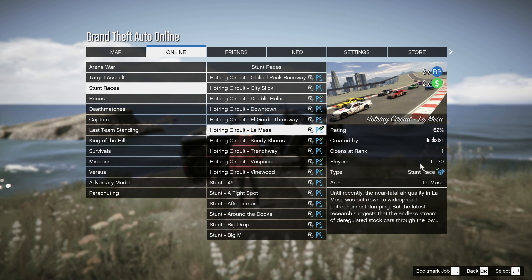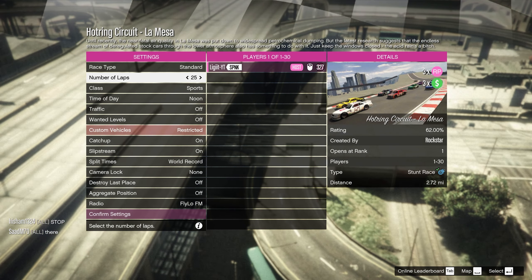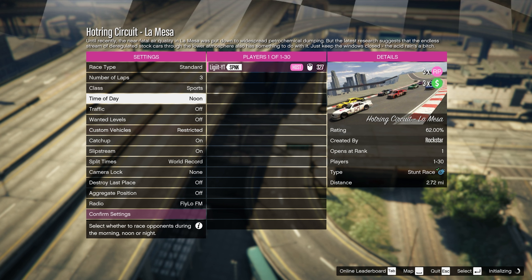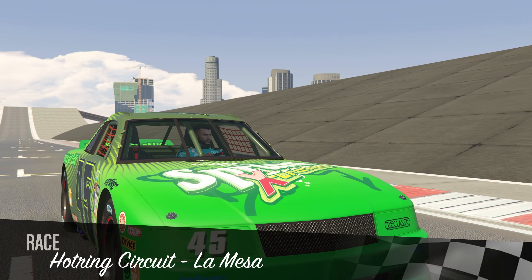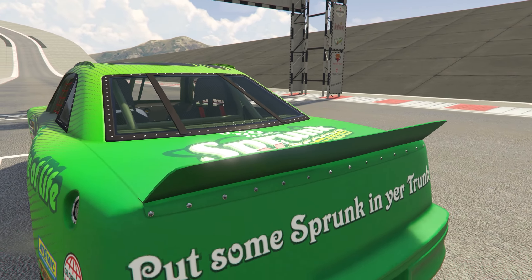The one we're going to be doing is the Law Mess. It opens at rank one so there are no requirements at all. Just start it up. When it starts you want to set the minimum laps to three. You can change the class if you want, the time of day, and then just confirm settings.